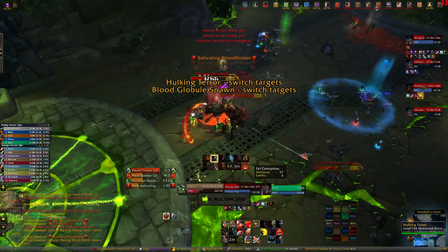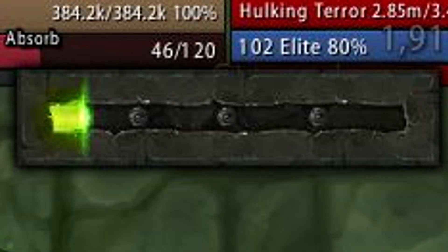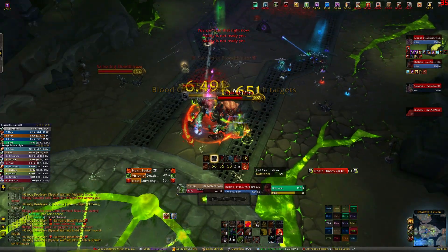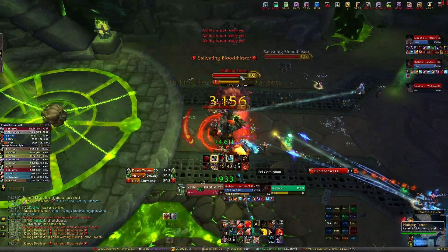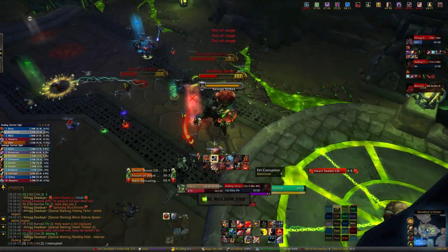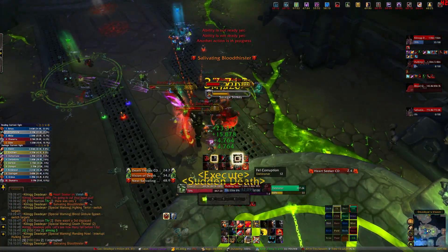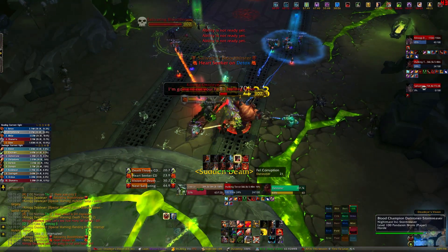Hulking Terrors put Fel Corruption on people, which is a DoT that deals more damage the more corruption you have. It slowly drops off as the fight goes on, but if you get 100 you get mind controlled. Make sure you're interrupting Rending Howl because it's a raid-wide AoE — each interrupt makes the next cast faster. They also have a frontal cone ability called Savage Strikes which applies corruption to everyone hit. When these guys die they deal damage to everyone within 10 yards and apply 30 corruption.